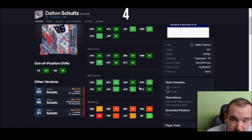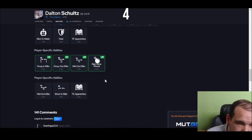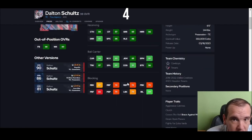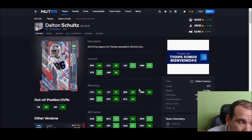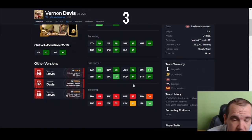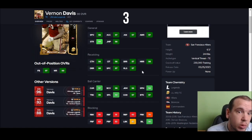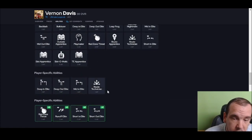This next guy is so well-rounded — he actually blocks, he can spin and juke, he's 6'5", and he has 99 short route running. He's definitely better than OJ Howard and Shocky. He's clutch on fourth down in the end zone with no time left. If you spend around 400-500k on him he's going to be worth it. He runs the best routes as a tight end — crisp, gets separation. He's my third tight end, and I put Route Technician on him. He's really good.